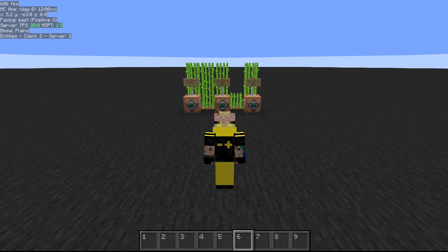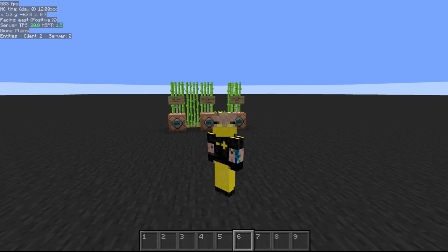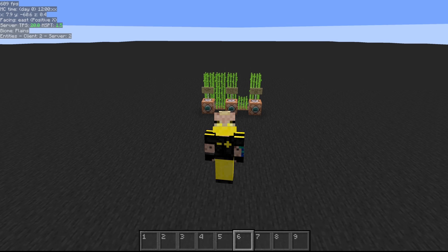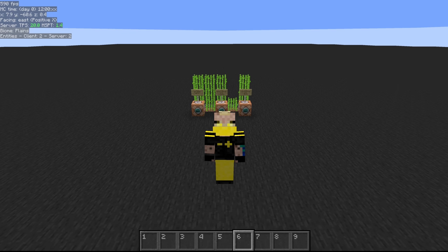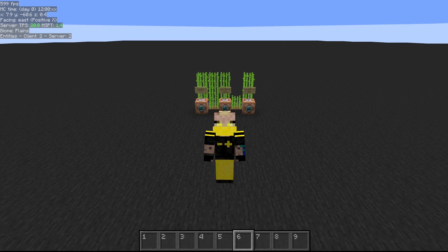That wraps it up for three levels of sugarcane farms. The world download is in the video description — download it, open it up, run it out, grab schematics, expand it, use WorldEdit, whatever you want. And as always before we sign off: I know this doesn't apply to most of you, but remember some of your friends or family might not be okay right now. If you're one of those people listening — it's okay not to be okay. Keep your chin up, things will get better. Don't stress yourself out trying to fake a smile. Catch you in the next one.